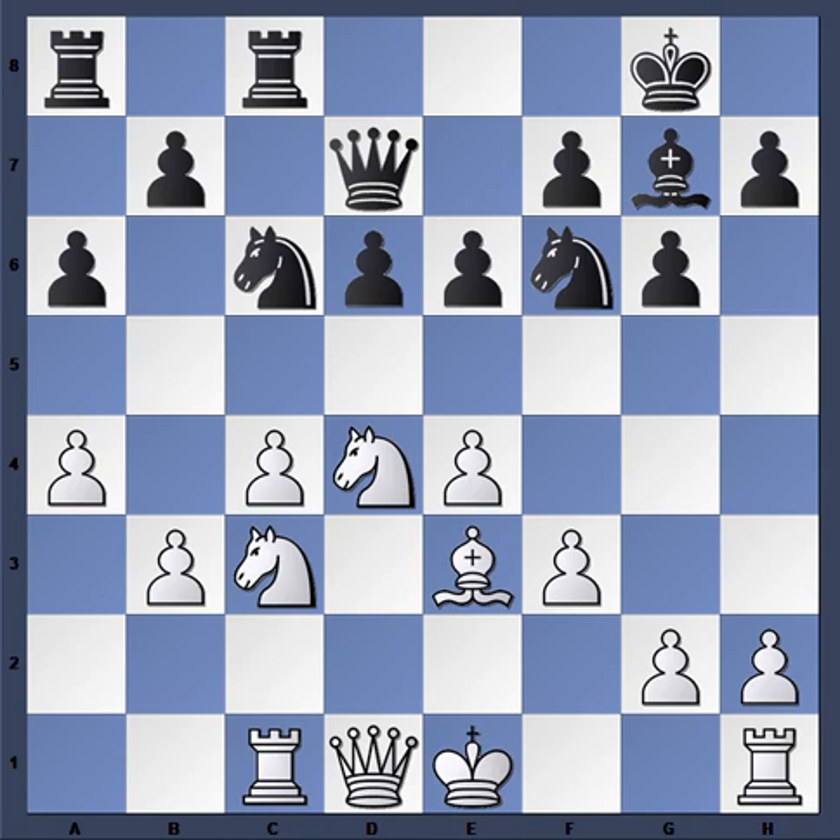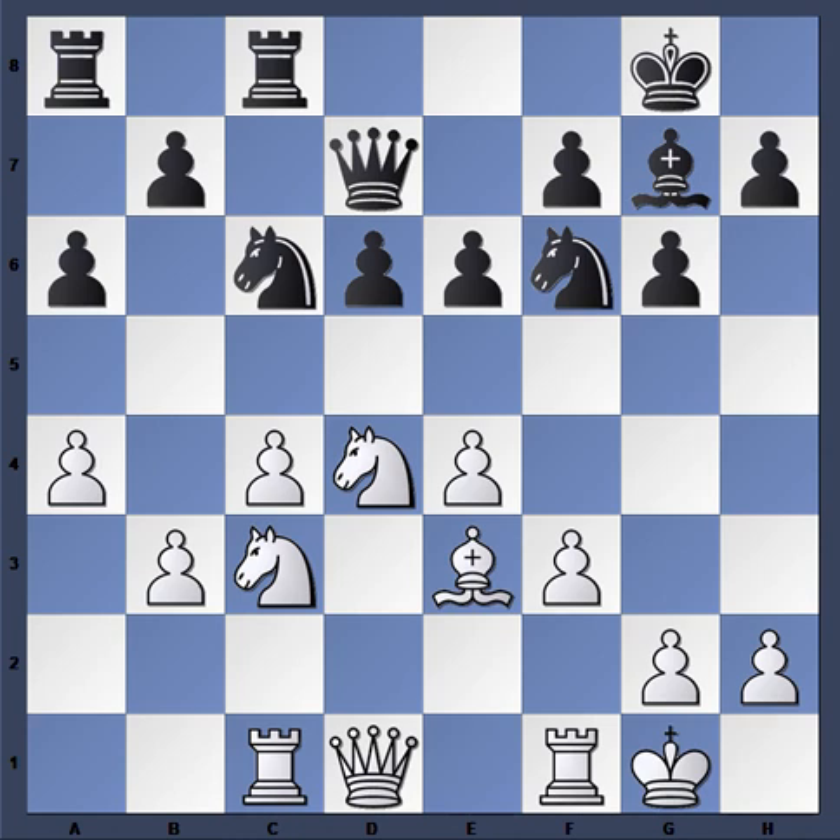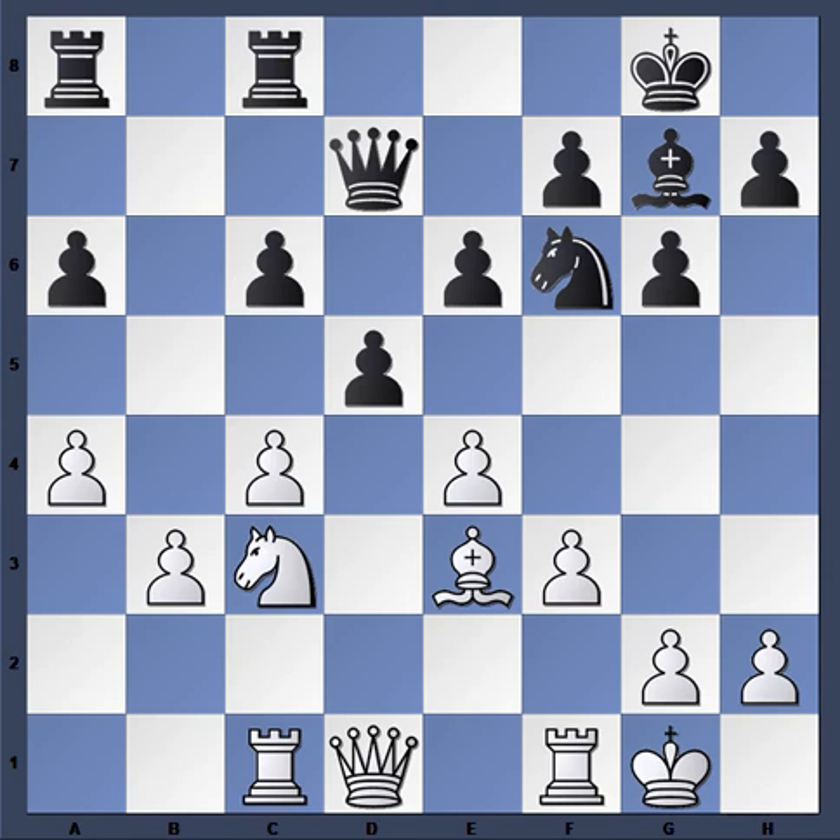Kamsky plays a4. Now e6, then he castles, and d5 — so Black didn't get the b5 break in, but he got d5 in. White takes c6, b takes c6 was played, and now a5.